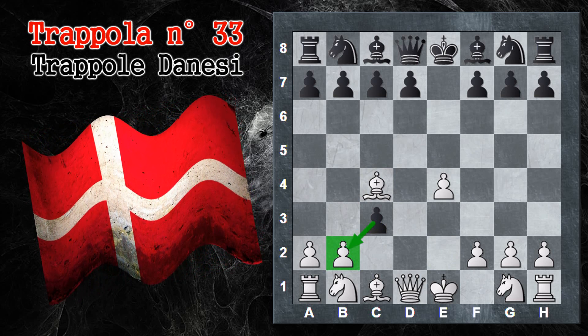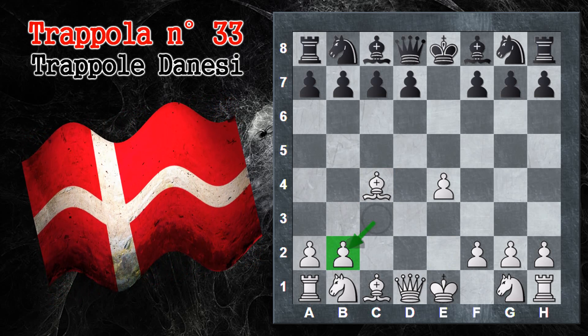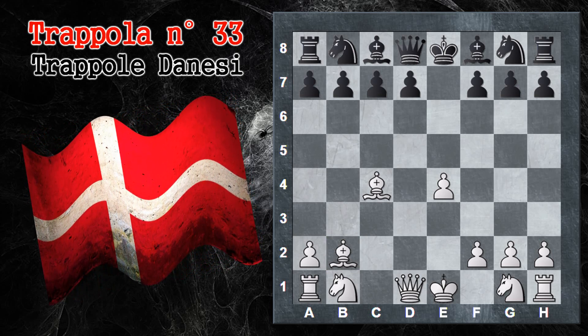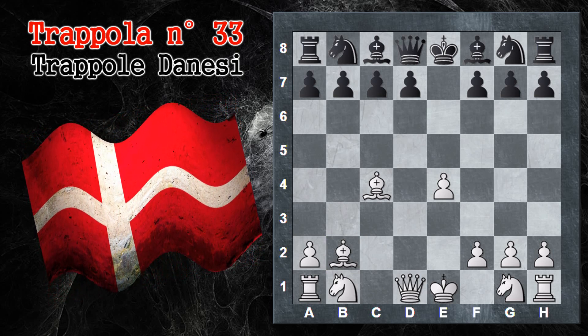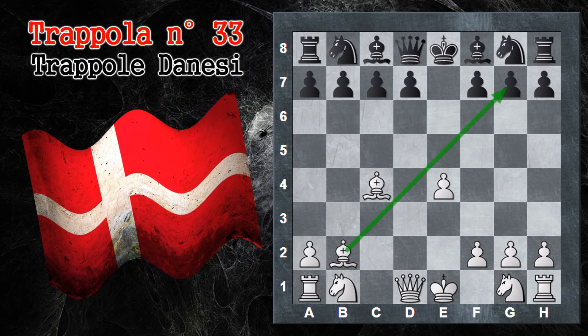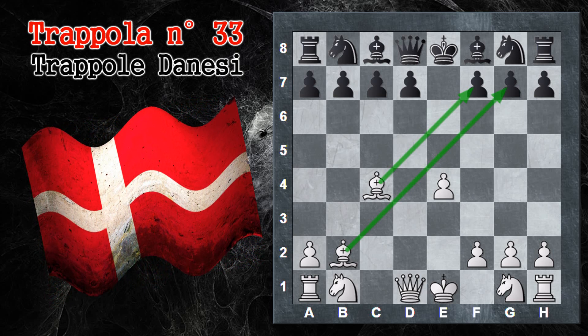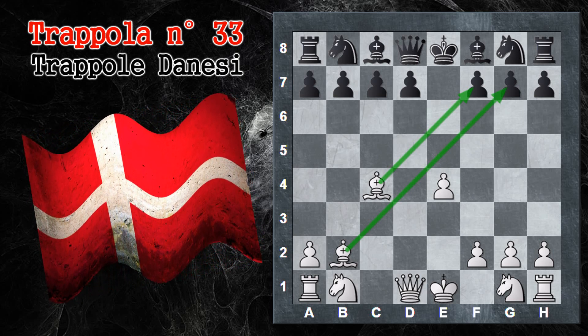Alternativamente, il bianco con la variante completa del gambetto gioca Alfiere C4 e offre un secondo pedone. Il nero ha già fatto fuori due pedoni; se fa fuori anche il prossimo poi il bianco ricattura e rimane solo sotto di due pedoni. Tuttavia in cambio il bianco ha guadagnato questa formidabile formazione di alfieri che punta diritta sul lato di re avversario ed è molto pericolosa.